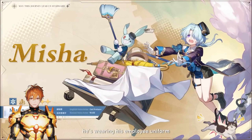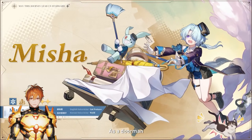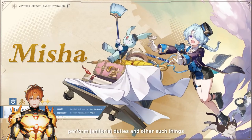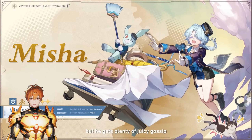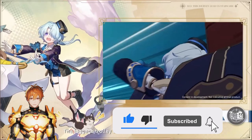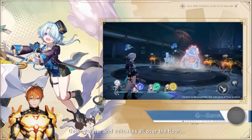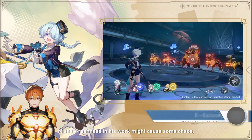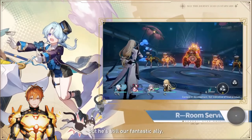Hello guys, welcome to my channel. Today I'll present you with a Misha build guide and also a team guide all in one video. Misha is going to be an excellent character for players who do not have Jing Liu. So if you do not have Jing Liu and you're looking for a nice ice coverage character especially for Memory of Chaos, Misha is going to be it. This character is going to work great at E0 as well. And now without any more delays, let's begin with the build guide part of this video.